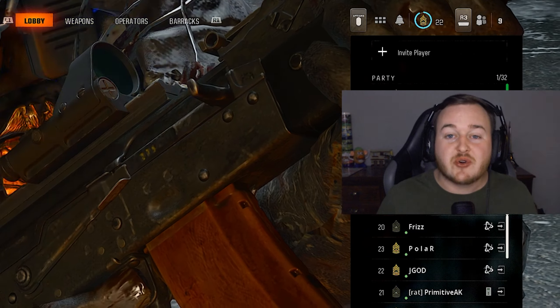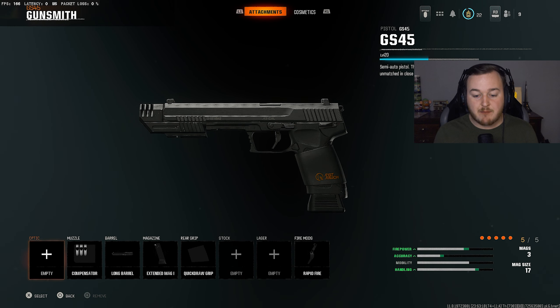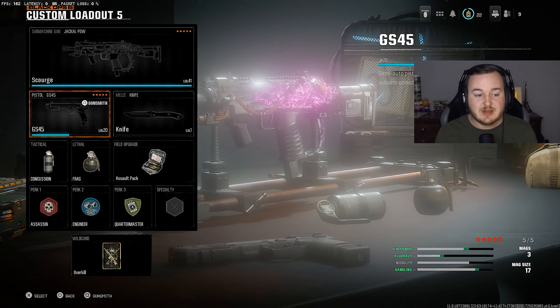Before we get into our class setups, I want to show you the best loadout to be using. For my secondary, I am using the GS-45. I think this is the best pistol right now. They did make weapon leveling a lot faster, so come back to this video or take a screenshot. This is the best GS-45 build — it's a 3-shot kill, or a 2-shot if you hit a headshot. It's a pretty nasty pistol.